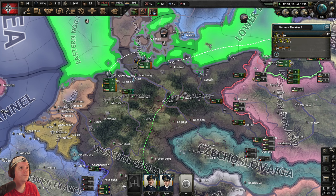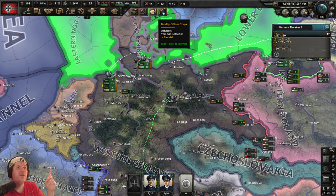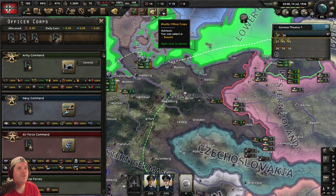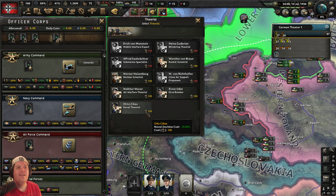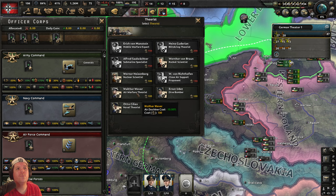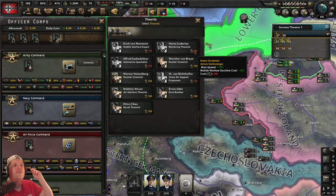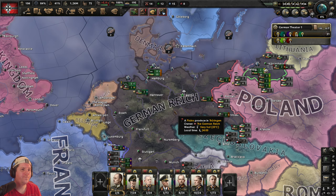We're able to unlock the Theorist now. Just to refresh — we're trying to get 200 political power for Heinz Guderian. We're not really interested in the 100-experience or 100-political-power advisors. We want Guderian at the top. A 15% discount on doctrines is hugely important and I can't wait to show that when we get there.